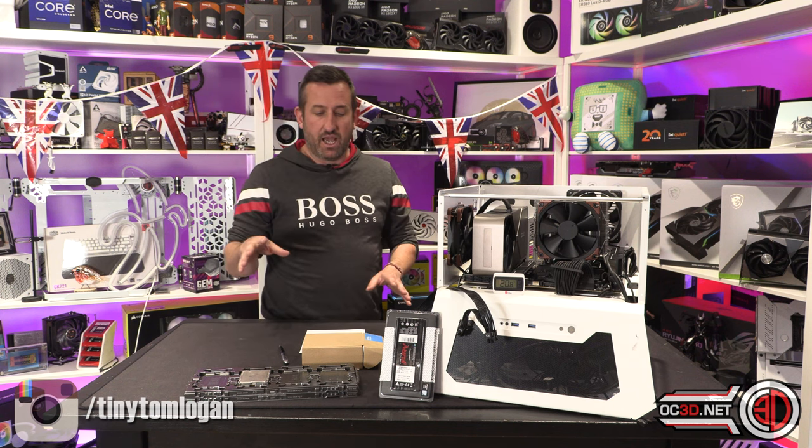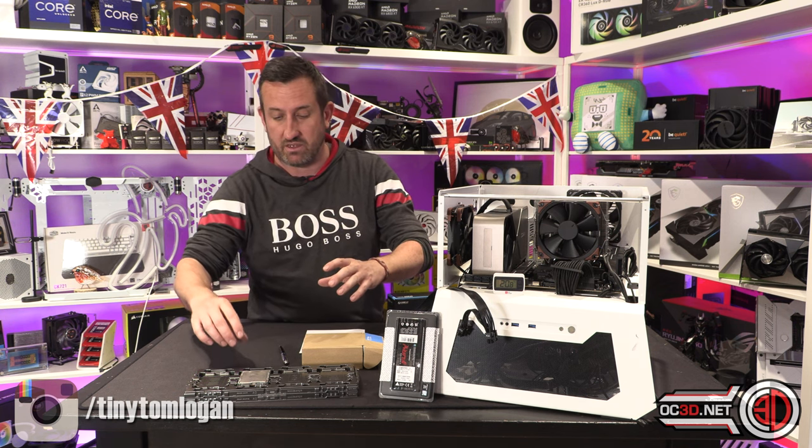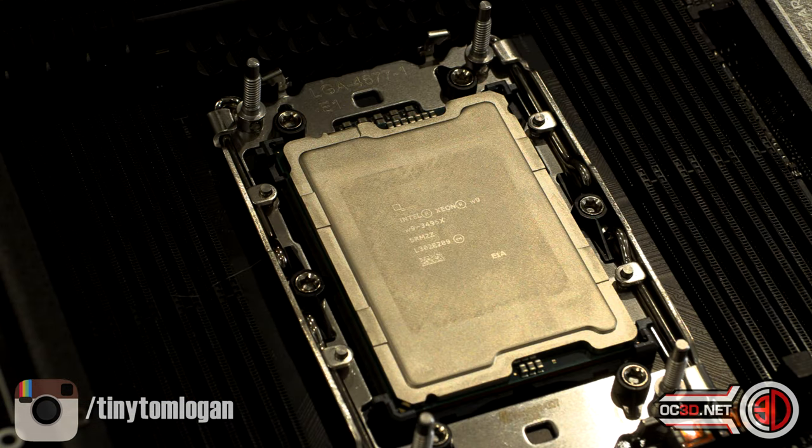These Sapphire Rapids CPUs — if I put a 13900K next to them, you get the gist of the size difference. It's rather insane. The large IHS on top looks quite thin and quite large, which might actually help with cooling, so I live in hope with the Noctua air cooler I have here today.